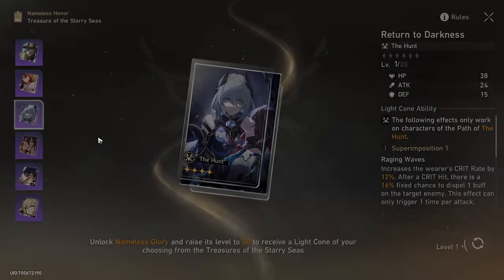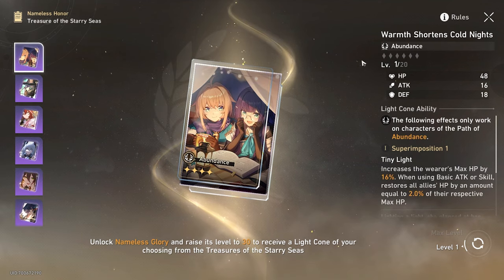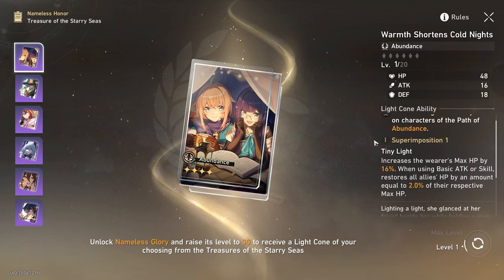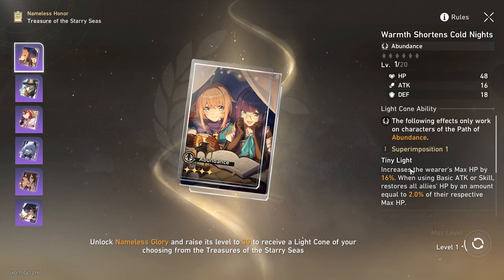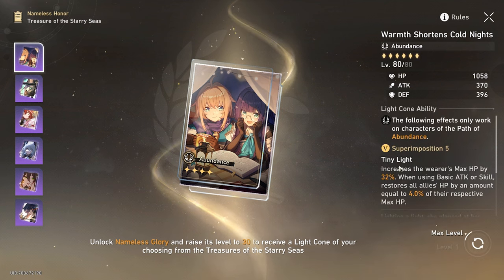We're going to go straight into the list, straight to the top. We don't want to get one that we don't need or one that we pick just because we like the artwork. This is when preference goes out the window. This is all based on what you have in your game currently and what you can do.